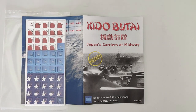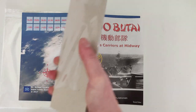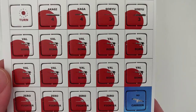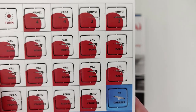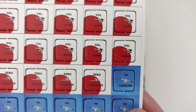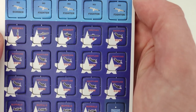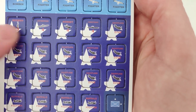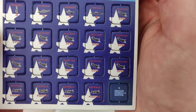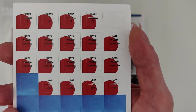Let's take a closer look at the counters. They come in plastic wrap. On the front we have our turn counter, some Japanese carriers, Japanese planes, a bunch of seagulls, and then our Midway Island or atoll, American carriers, and American planes. Then we have the back of the counters, which looks like this.